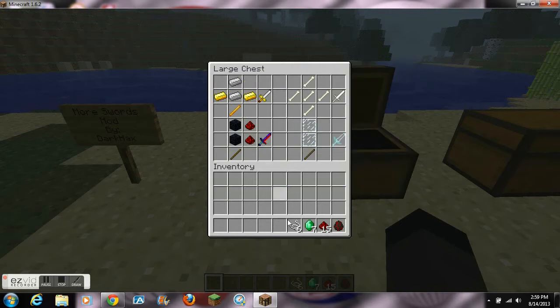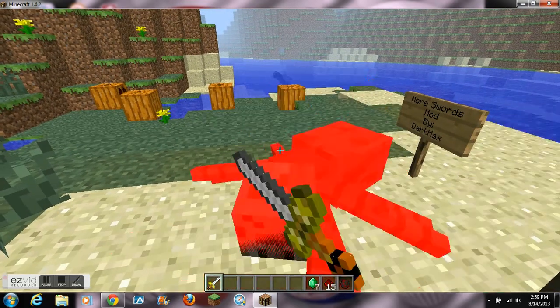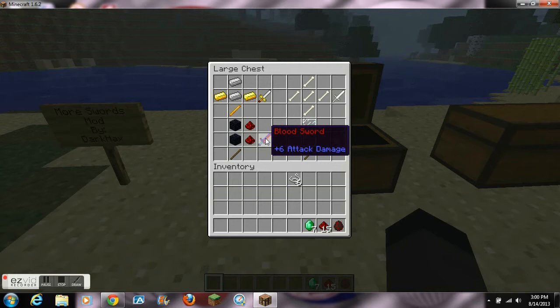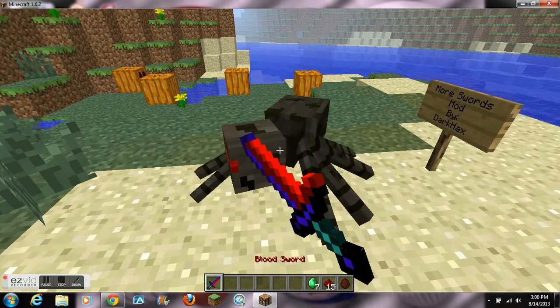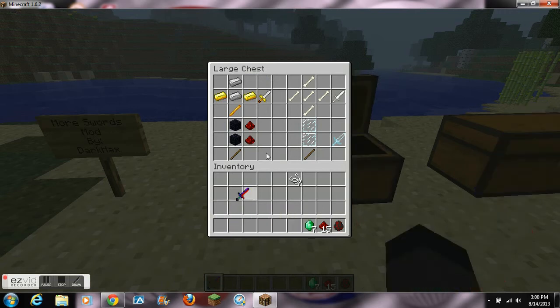The first sword we have is called the Blaze Sword and it does 2 hearts of damage and has 400 durability. It can be crafted with 2 iron ingots, 2 gold ingots, and a blaze rod. This sword is compatible with the blaze enchantment that this mod adds. Testing it out on a spider — 4 hits.